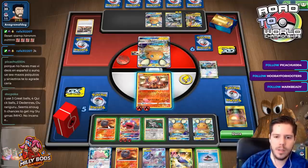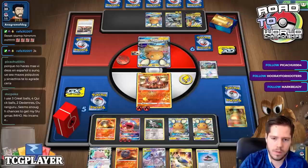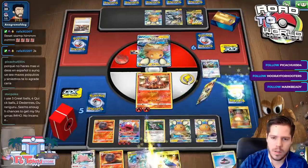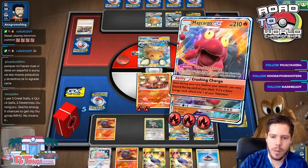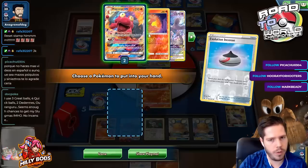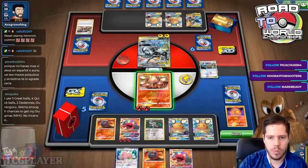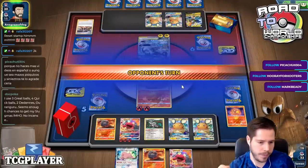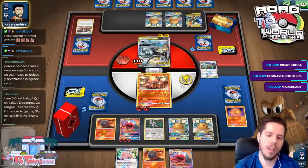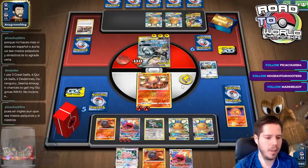I can't get an attack off on the Pikarom - that seems like a good call. I'll get an attack off here, then I can shuffle my top deck and use Crushing Charge. That was not great. No incense but that seems reasonable. I'll use four Quick Balls for Togekiss. I still think going second is better.